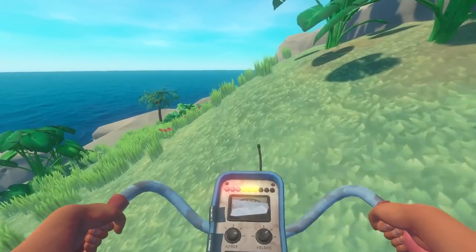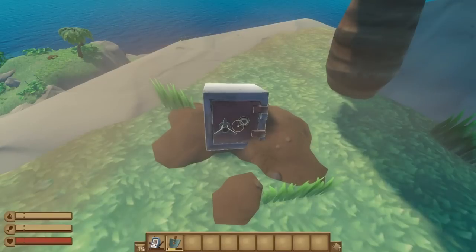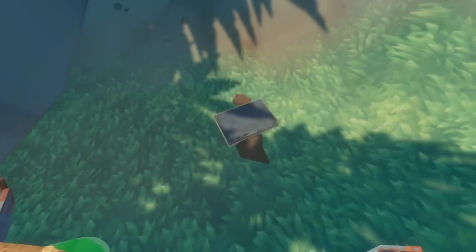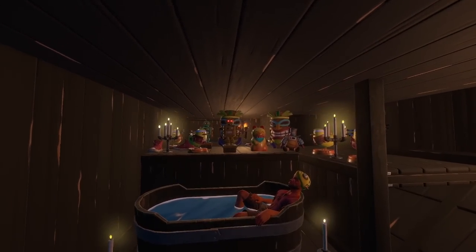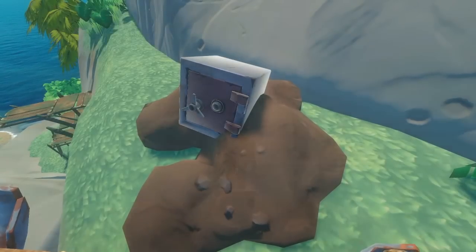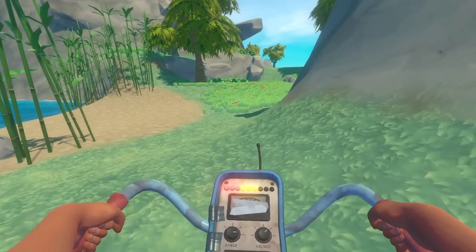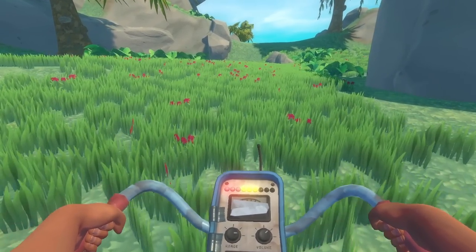Even the dedication required for the tiki mask pales in comparison to Raft's true rarest item: the golden robot. When you dig up the safe treasure type, you have a 2.3% chance of getting a toy robot as one of the 4-6 potential extra items from that safe, making it the single rarest item from treasure hunting. But of those toy robots, 5.2% will spawn as the ultra-rare golden toy robot. That means when you loot a safe, you have a roughly 0.5% chance of getting this super-rare cosmetic item that does literally nothing other than look cool and slightly menacing with its glowing red eyes. This item is so incredibly rare that there isn't even an achievement for it, making it a legend for 100% seekers.